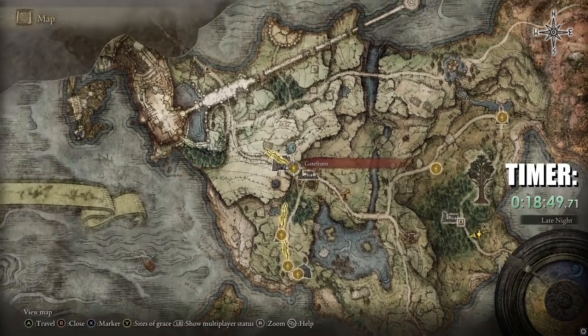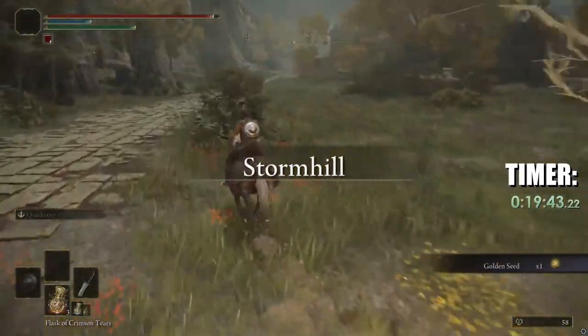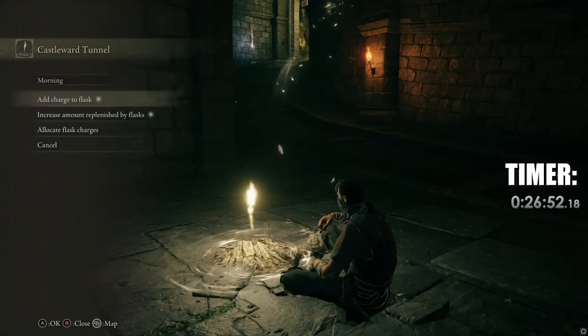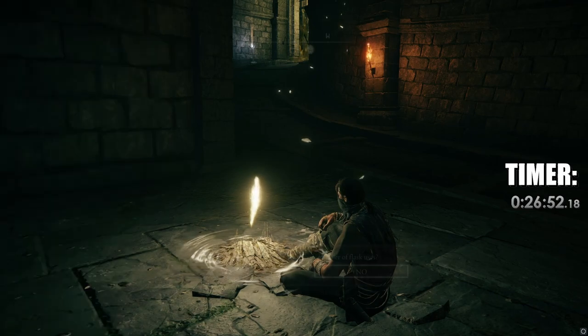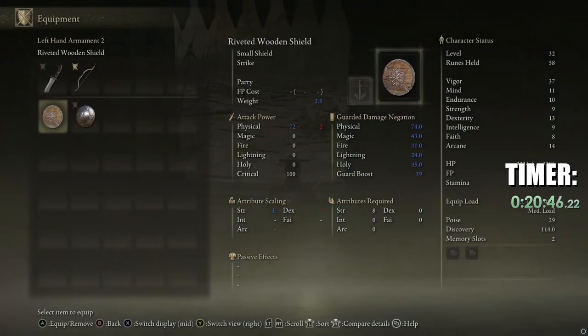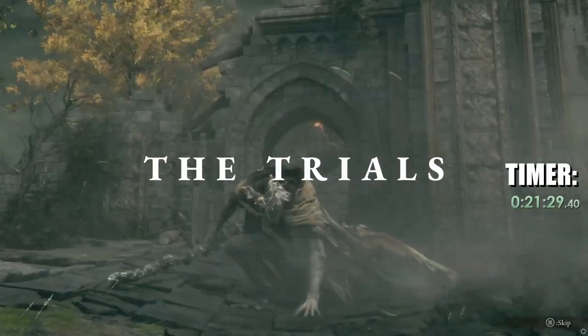Warp to Gate Front, ride north to the Castle Ward Tunnel, grab the golden seed and continue up the road towards the castle. Make sure to upgrade the flasks and distribute them all to healing. Equip the small shield so you can switch between it and the Buckler shield. Enter the fight and we begin the trials.